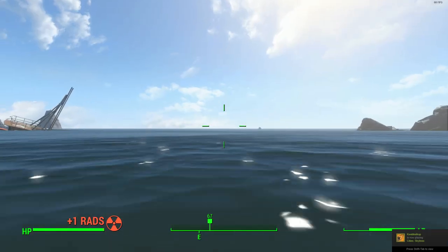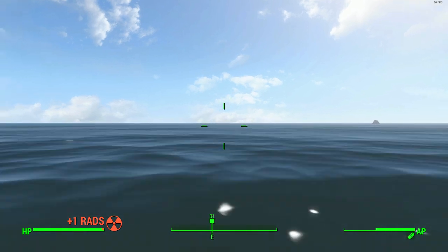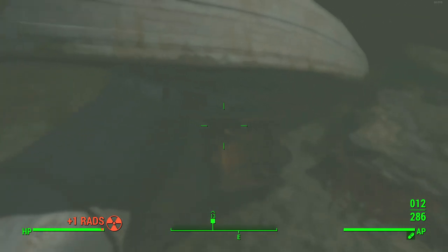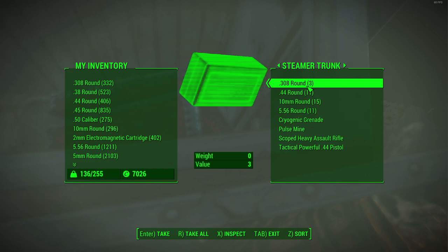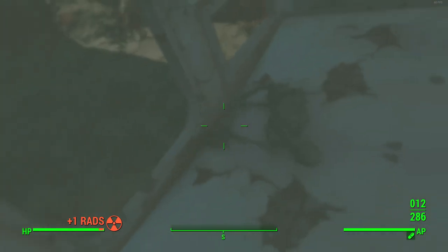The map marker takes you to where the chest is — and presumably where the guy died. For a lot of these messages in the bottle, the person who wrote the note is usually dead right there with you. Take a dive; there's a piping system here so watch your radiation. We already found it — it's inside a capsized boat. That's his dead body there as well. The loot isn't too great, but if you do all six steamer trunks you'll have a decent inventory, especially for low to mid-game playthroughs. There's also a first aid box inside.